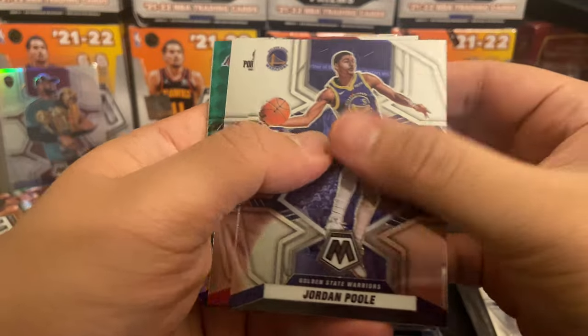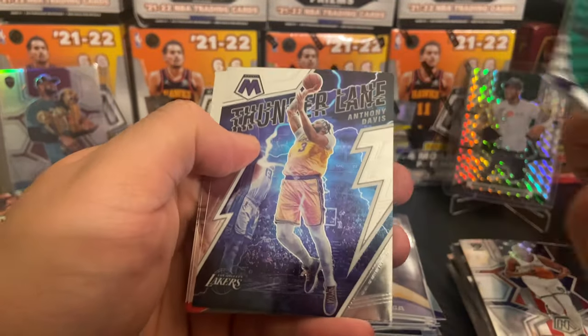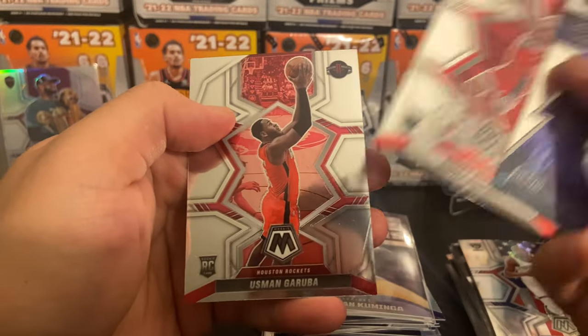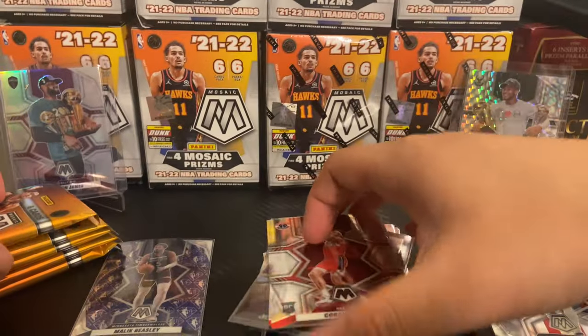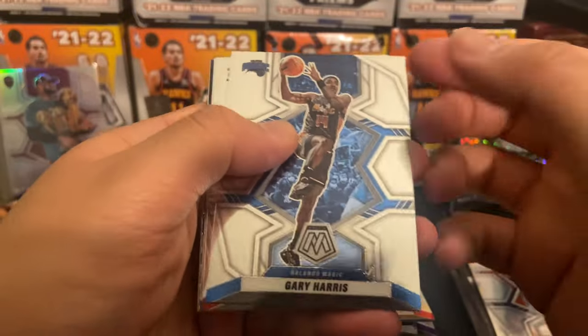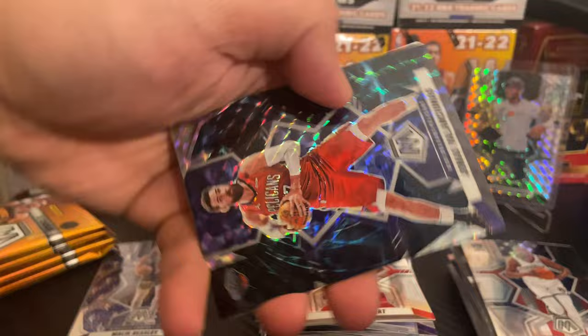Jordan Poole, Josh Hart, Carmelo Anthony, Thunder in the Lane AD, Corey Kispert and Usman Garuba. Just give us one. Gary Harris, PJ Tucker, Derrick White, Cam Reddish...